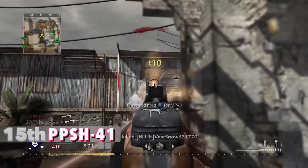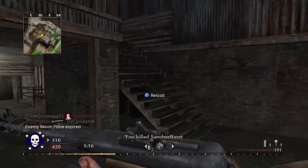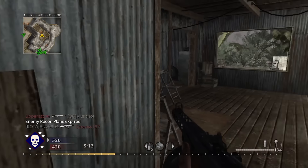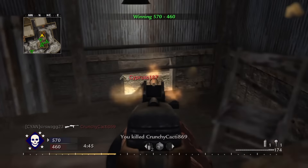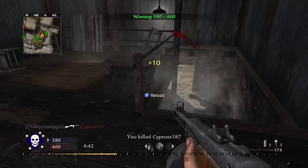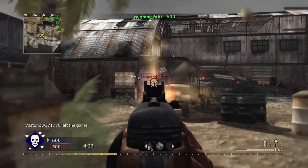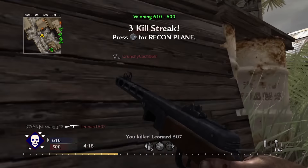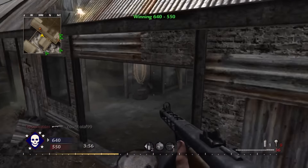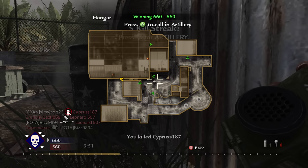Number 15: the PPSH from World at War. Similar to the AK we just talked about, if not for one other SMG it would be remembered more. Unlike the AK, it didn't hit you hard but hit you quickly with an insane fire rate of 1,250 rounds per minute. So even though it took 5 shots to kill, it still dropped people fast. Paired with the 70-round drum it was incredible. Normally a weapon shooting that fast would have a lot of recoil, but the PPSH had zero kick. It could also compete with that other World at War SMG because it was more accurate. It was also amazing in zombies, though that wasn't included in the voting.